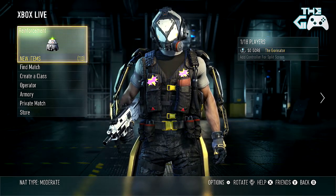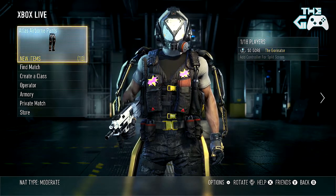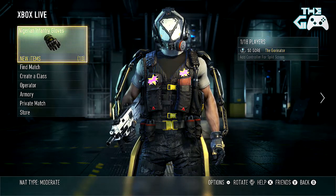Hey guys, it's the Gorinator here, and as you can see in the top right there, I'm Prestige 2 level 50, so you know what time it is — it's time to hit that Prestige button and enter Prestige level 3.